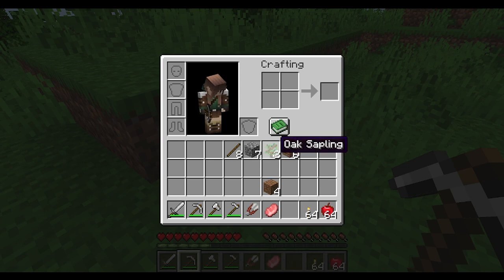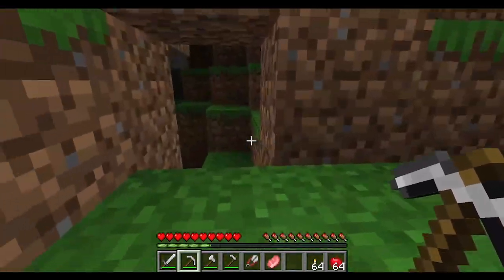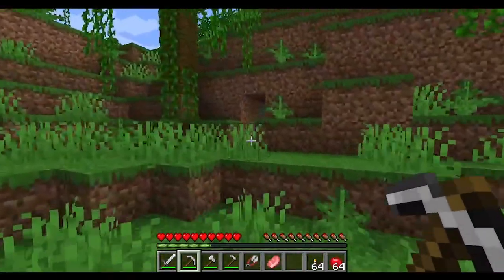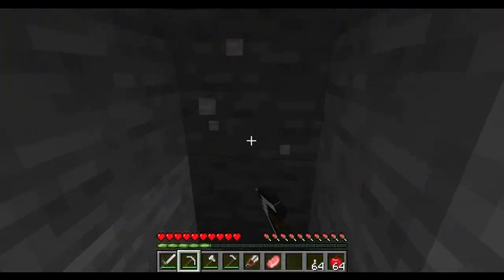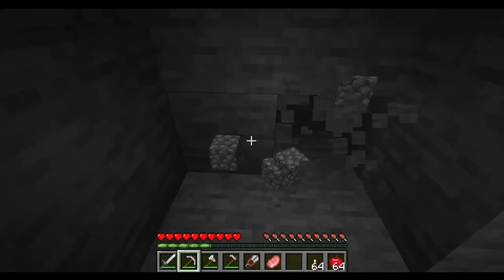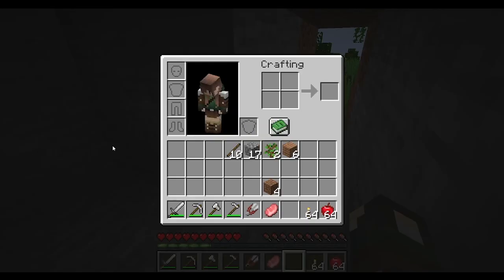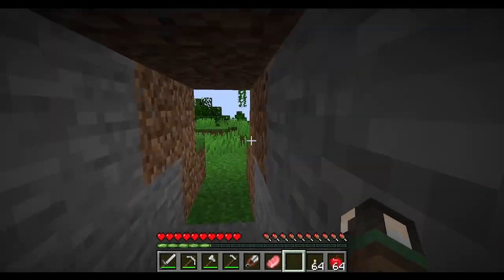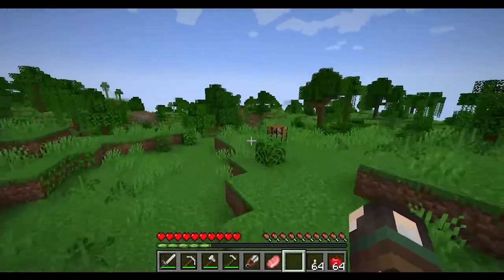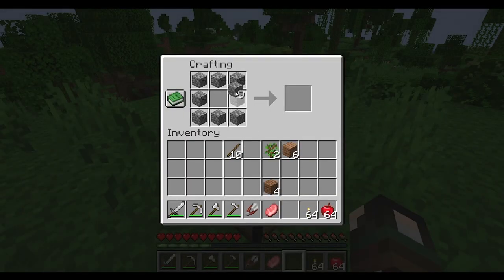When you mine stone it becomes cobblestone. Back at your crafting bench you can use cobblestone to create tools and also a furnace.